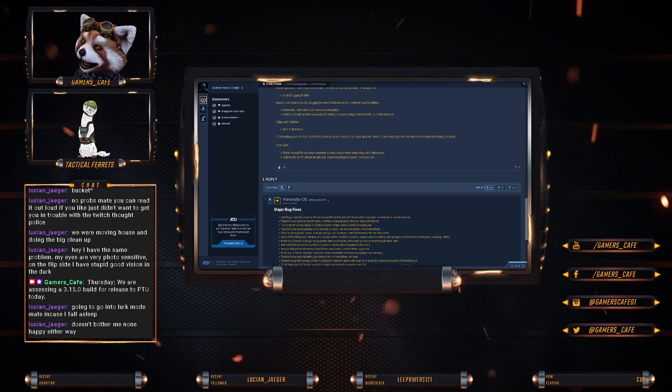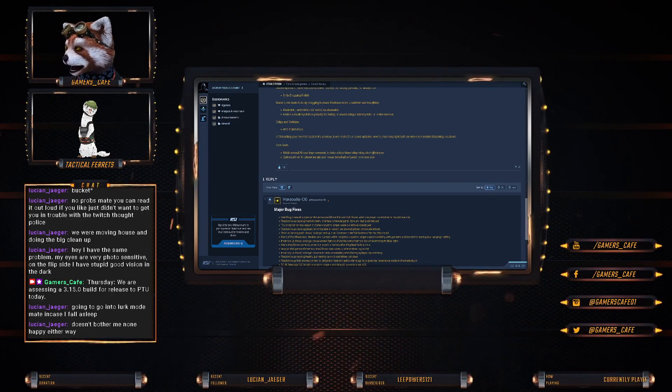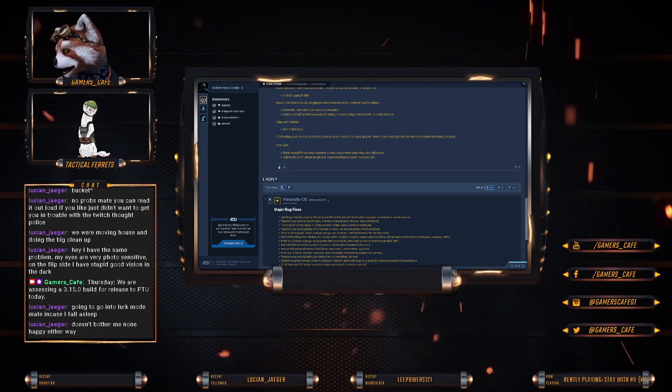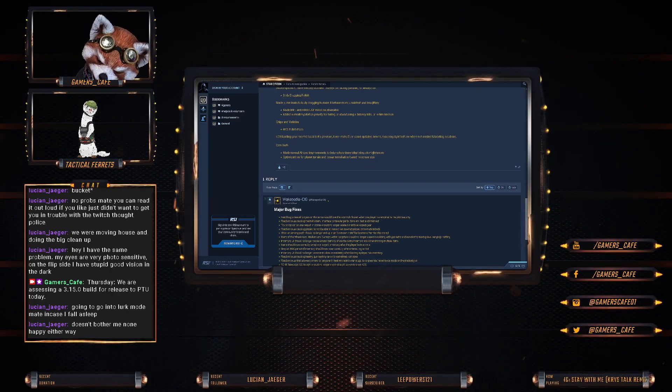Core Tech made several AI sync improvements to help reduce them teleporting short distances. They've also optimized for planet terrain and ocean tessellation based on screen size.